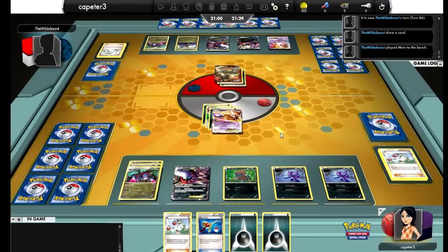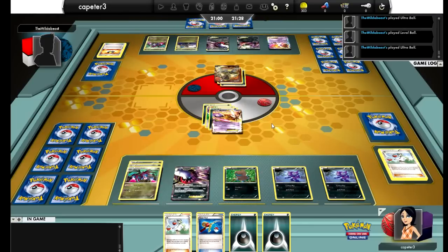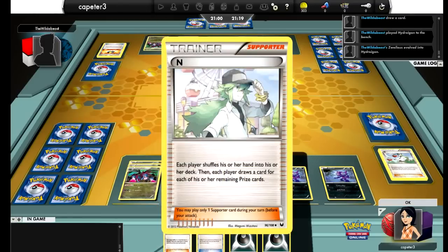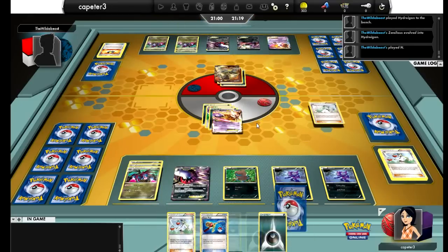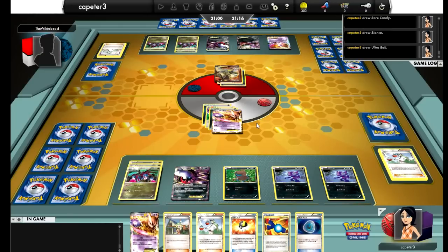Right now I'm expecting him to retreat into that Mew, move the energy onto it, take out the Mewtwo by copying Darkrai's attack, and then spread a little bit of damage. He ends me, which is alright — my hand really wasn't that great. I pull another Mewtwo, and if I can get another energy with that Dark Patch, I'll be able to get the Mewtwo loaded up for the Retaliate knockout.